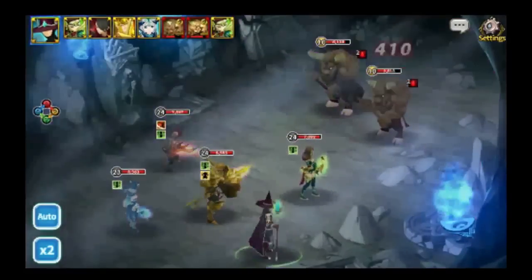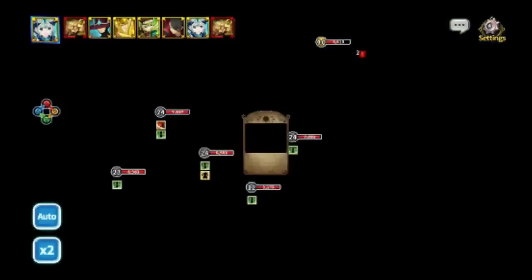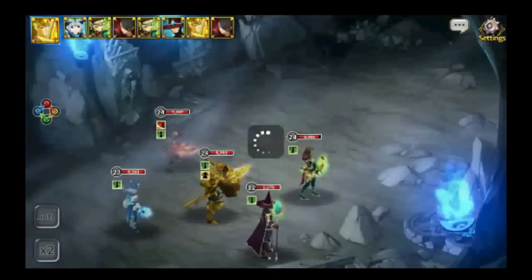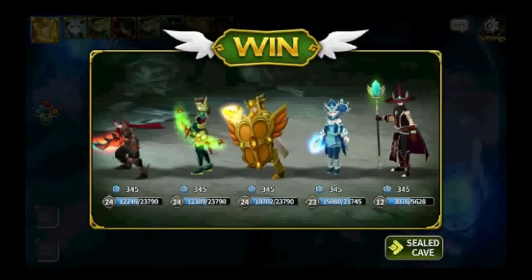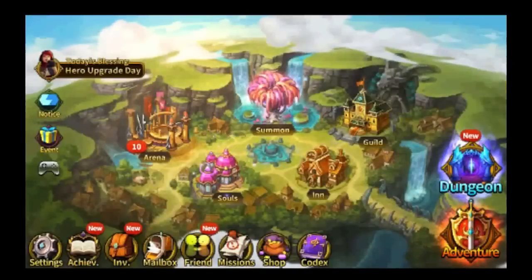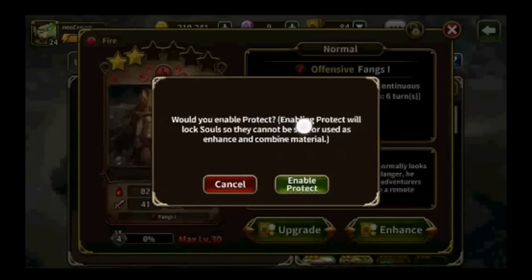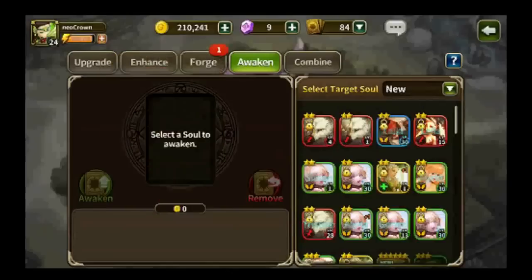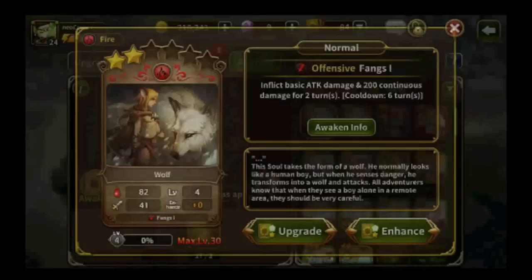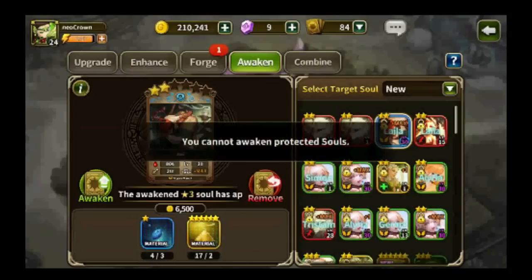I plan to make all my souls into three-stars first, either by awakening or combining. After defeating the minotaurs in the dungeon, I got some gold and the enhanced powder. Let's go awaken one of my souls. There's also a feature that lets you protect your cards, preventing them from being accidentally fused or deleted — make sure you use that feature.